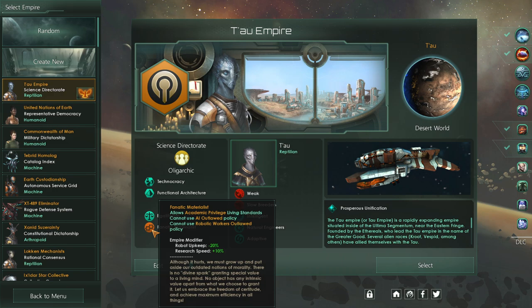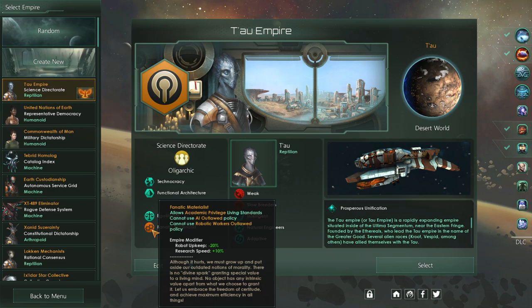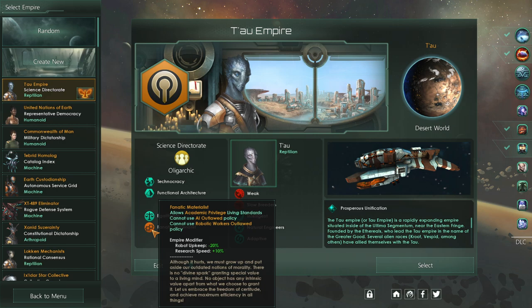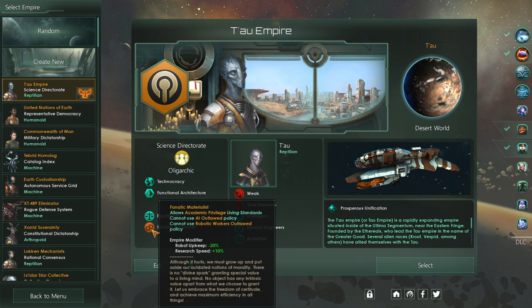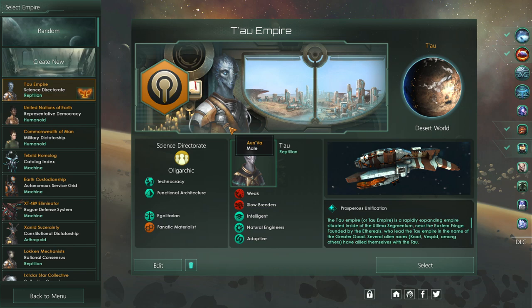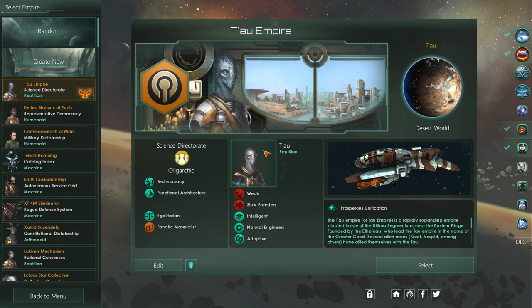Fanatic Materialist. We're a race of people that wants to make machines and essentially build their tech quickly, so we went for this one. It reads: 'Although it hurts, we must grow up and put aside our outdated notions of morality. There is no divine spark granting special value to a living mind. No object has any intrinsic value apart from what we choose to grant it. Let us embrace the freedom of certitude and achieve maximum efficiency in all things.' Or the greater good — it's hard to make the greater good fit here. Gameplay-wise, I feel this is the best choice for a technologically focused race.